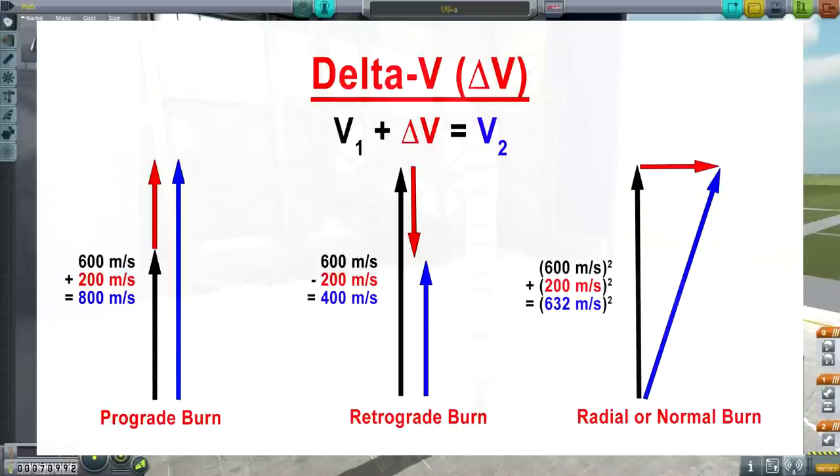You can see the three main situations outlined. One is a prograde burn, which is the case where you increase your velocity in the direction you're currently going in — you're burning along your prograde vector. If you're already going 600 meters per second and you do a 200 meter per second burn, now you're going 800 meters per second. In space, nothing is slowing you down — no friction, no drag. So in free space, assuming no gravitational influences, if you burn 200 meters per second along the prograde vector, you get that full benefit. The original velocity vector was in black, the delta V in red, and the new vector in blue.